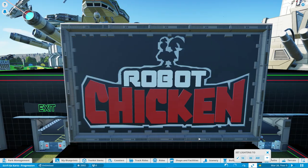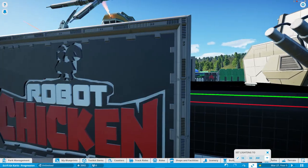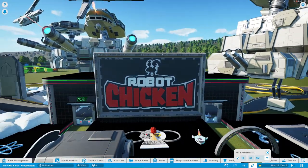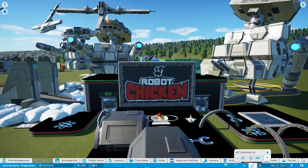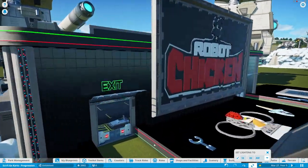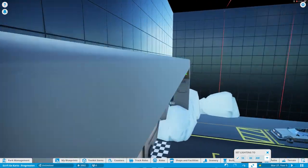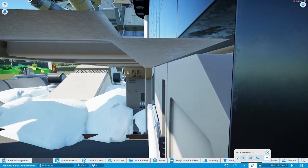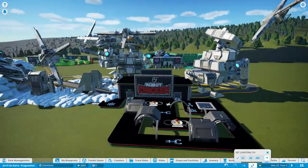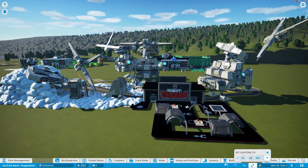He should be a designer for sure — or he may be, I don't know. Look at the chicken on it — wow, that sign is beautiful. Nice work, Wild. Absolutely adorable. Definitely another master builder in our group for sure.